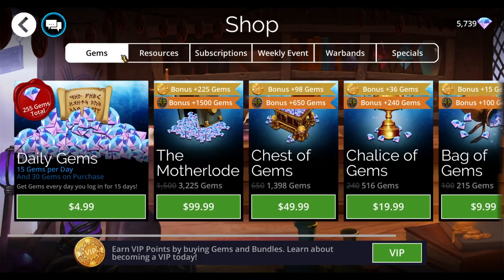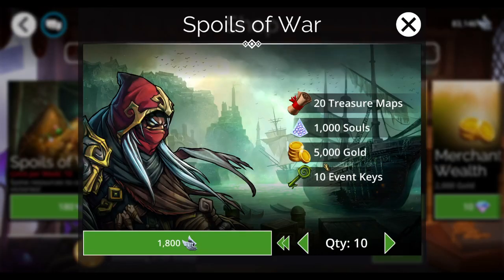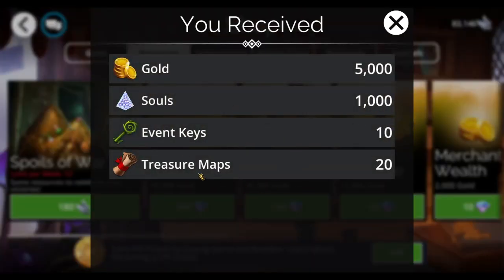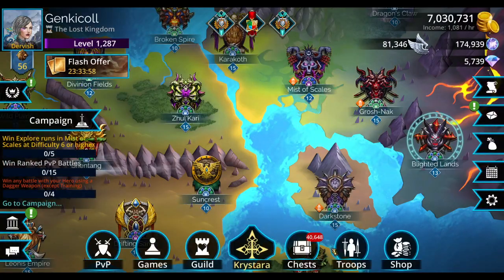One more important thing: Resources, Spoils of War. Get all ten of these. This is the cheapest you're ever going to pay for event keys, so I highly recommend using your glory for this first, and then on the weekly new troop.